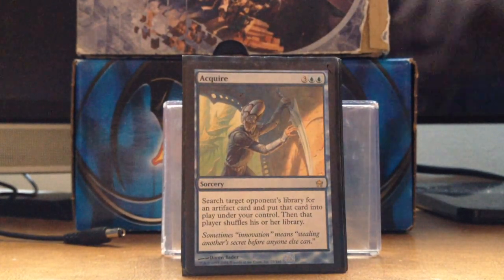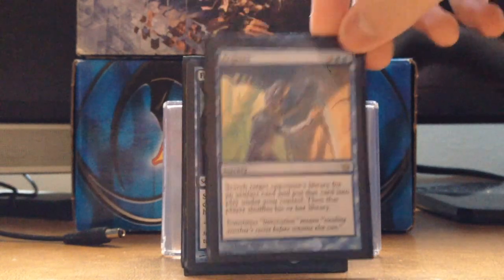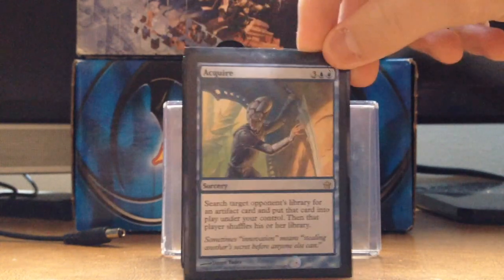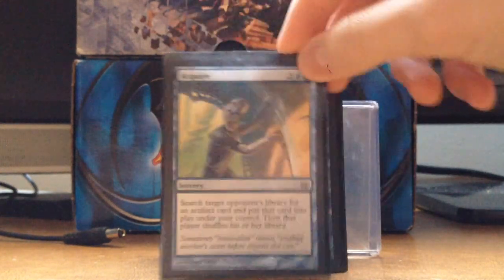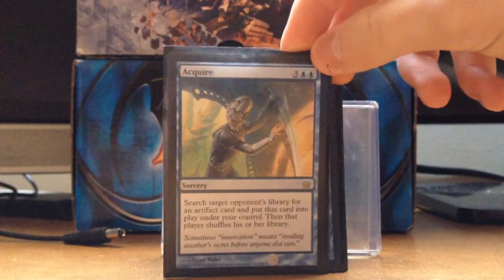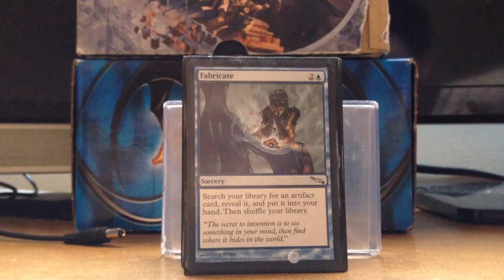Here we got some tutors. This one tutors an artifact from an opponent. I don't run Bribery because I can't afford it, but you should probably run that too. If someone's running a Blightsteel Colossus, you probably want to take that and just wreck them.